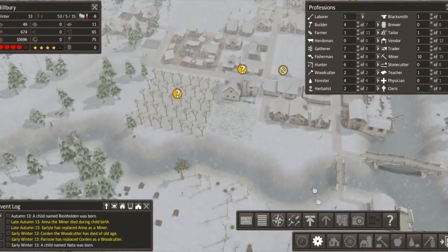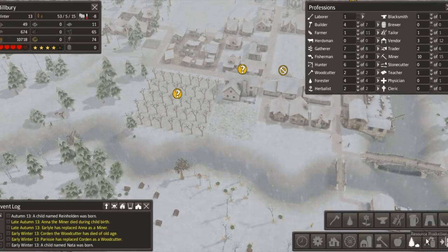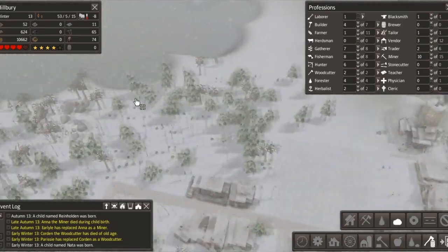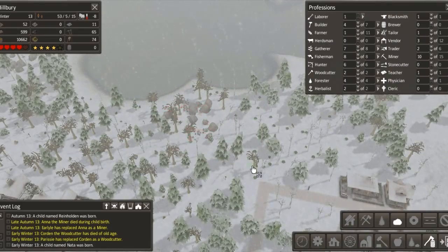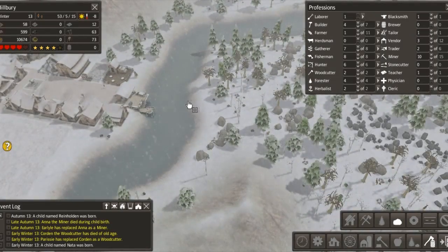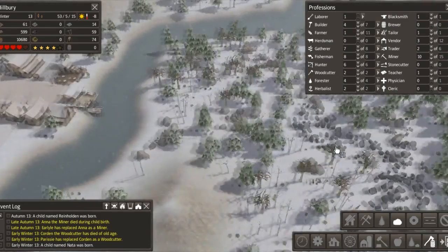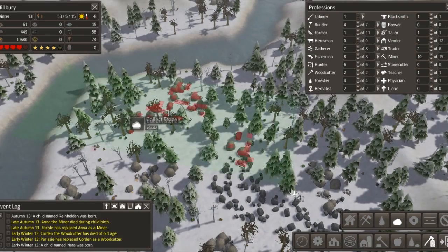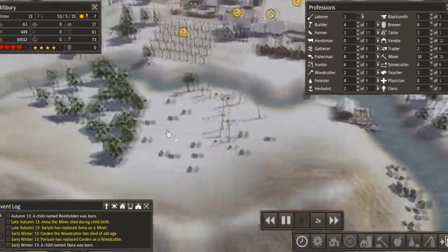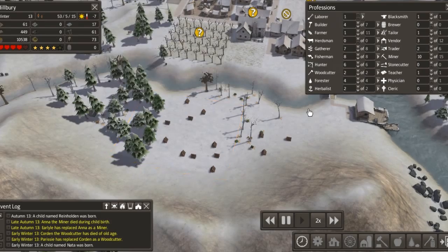We're up over 10,000 now. A child was born - good! So we've got our quarry being built shortly. We're still removing all the trees - getting all the logs and iron to do it. Plenty of firewood down here - if anyone says they're cold, they're lying. Logs are going up, tools are good - 60 overall. Pears - we've got plenty of everything.